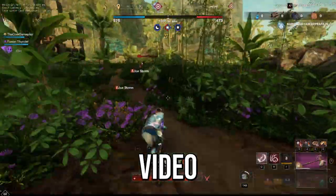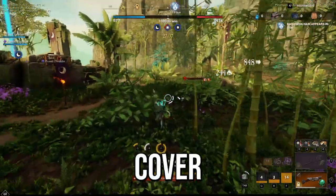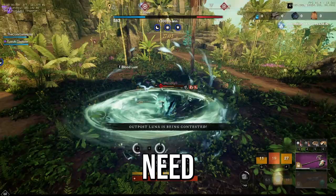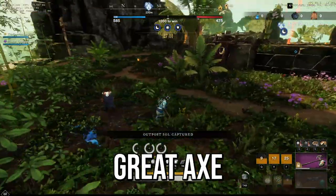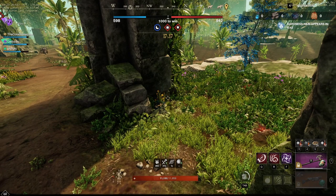In this New World video I'll go over a blunderbuss and greataxe build where I'll cover one-shot combos as well as the perks and gear that you will need for the build. First let's take a look at the one-shot combo.